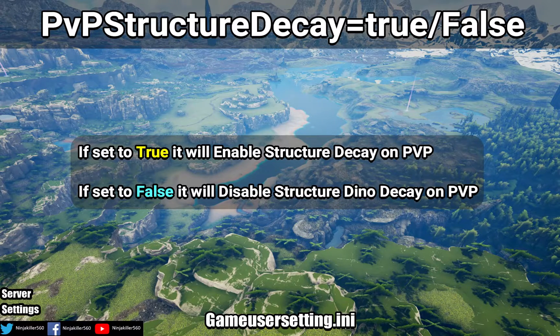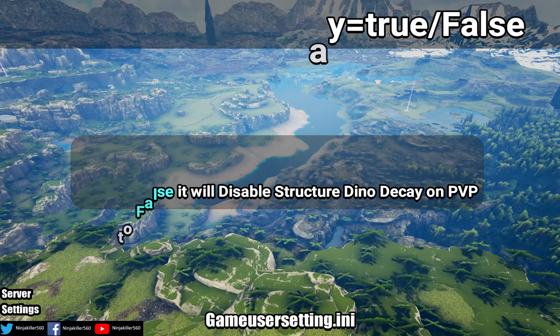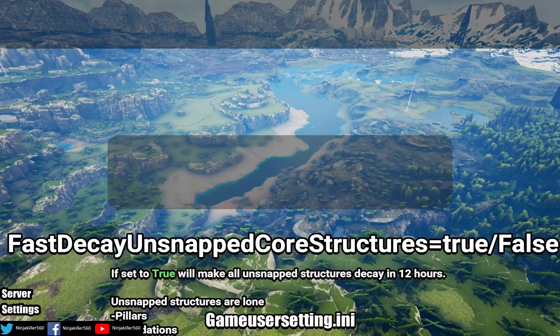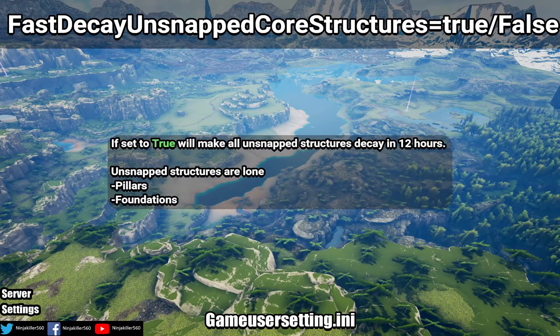Destroy Unconnected Water Pipes: if set to true, all unconnected water pipes will auto decay after two real-life days, as long as the tribe or allies are not nearby. However, from my testing this setting is not working right now.